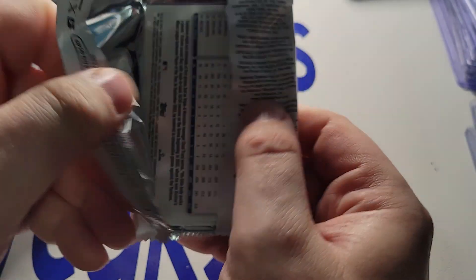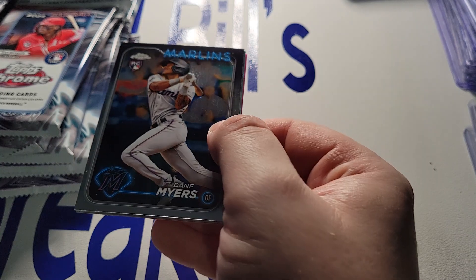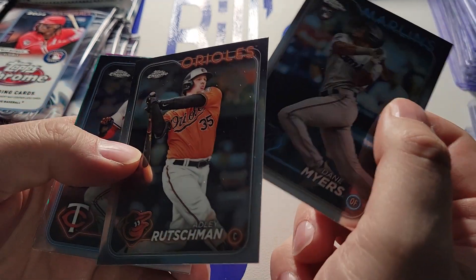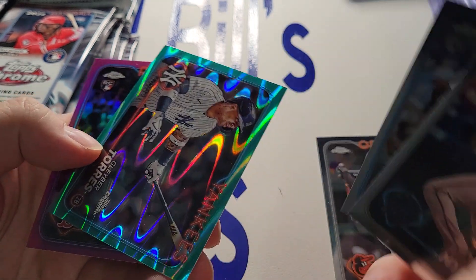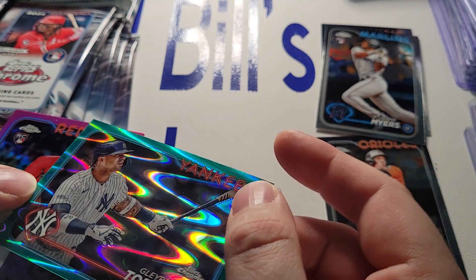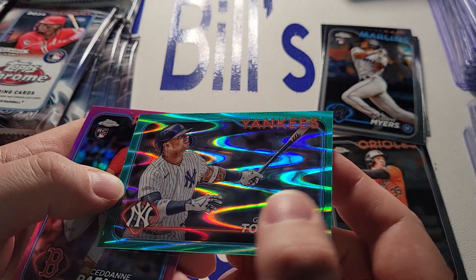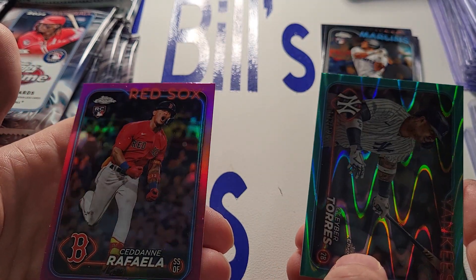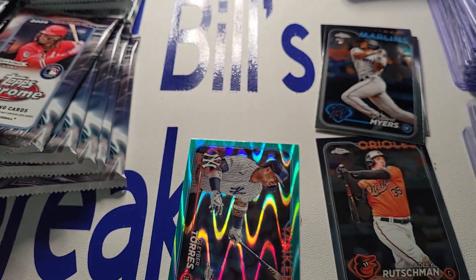Alright, 28 packs total. I don't know how many cards are in there — I usually get an extra one if they throw something cool in. And here we go. Adley Rushman — nothing fancy, but always good to see him. And we've got a Gleyber Torres out of 199, Aqua Ray Wave to start things off, and then we've got our magenta or pink there. Good start there with the Torres for sure.